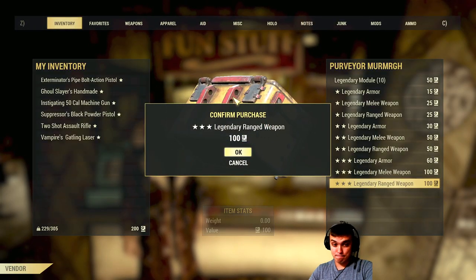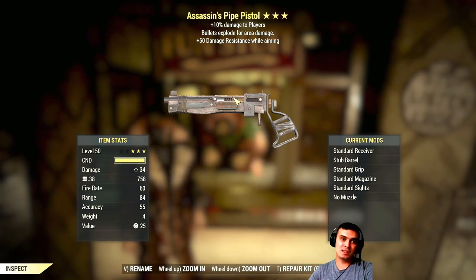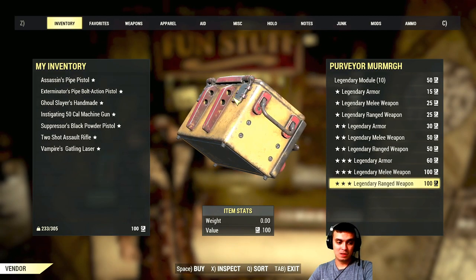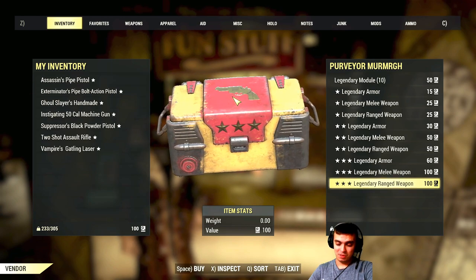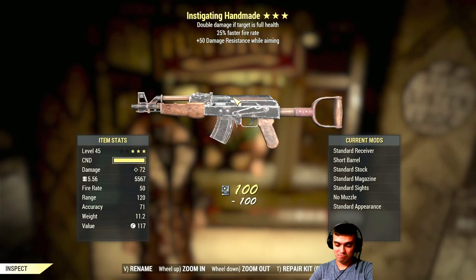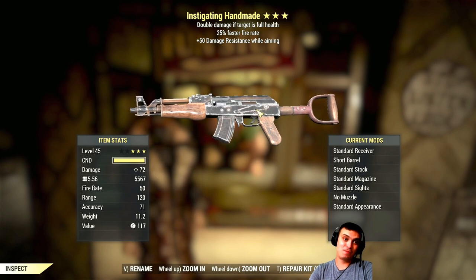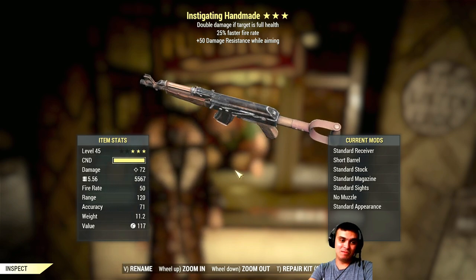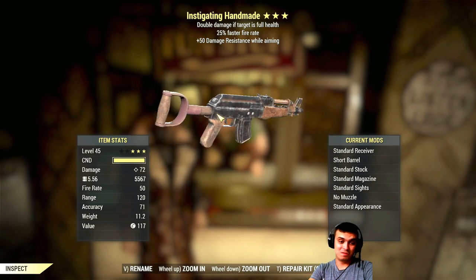Two more tries. Assassin pipe pistol: bullet explode and resistance while aiming — that's not even funny. Last pull, ladies and gentlemen. Double damage at full health, 25% faster fire rate, and 50% damage resistance while aiming — if this would have been bloodied it would be the best pull. Above average. Oh well.